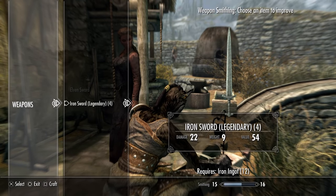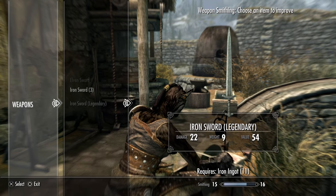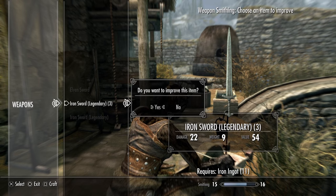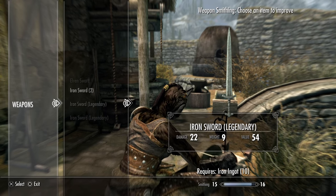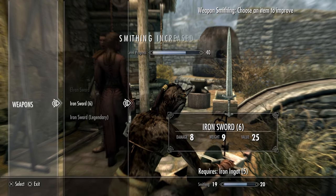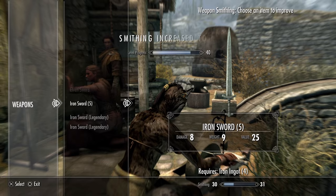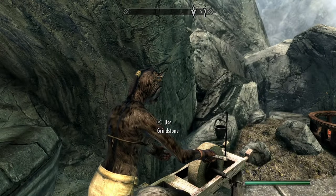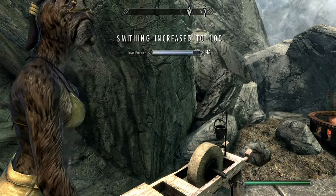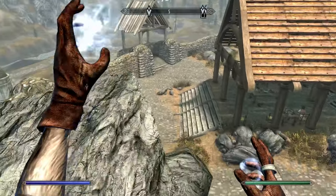Smithing is next on our list. Smithing in Skyrim increases based on the value of the weapon you improve. So if you sharpen a weapon and make it legendary, if your skill is high enough, you can get from level 15 to 100 with only one stroke of the hammer. However, to maximize our training points, we make it so that every sharpening raises 10 to 20 smithing levels. Even like this, after 4 sharpenings we get to level 100 — with the side effect of a magnificent blade that can one-shot anybody even on legendary difficulty.